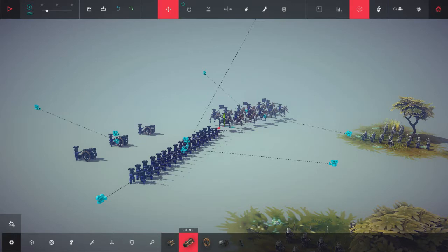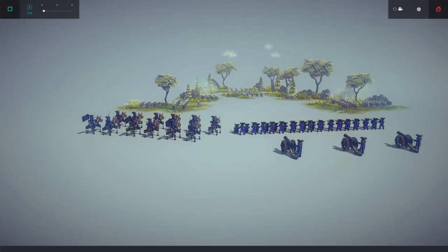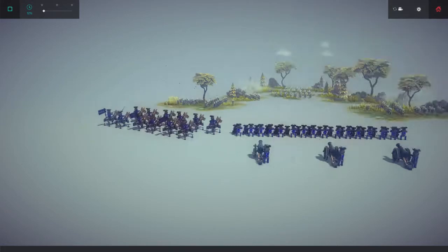This creation's name is called the Mechanical Army 2.0. I believe I checked out the original creation that had like medieval units that swung their swords around — it was really cool. This army is just a little bit more modern with muskets, bayonets, cannons, and cavalry. I do have to keep it at a very slow speed because there are so many moving parts. I do apologize for any lag. This thing is absolutely insane and absolutely worth it.